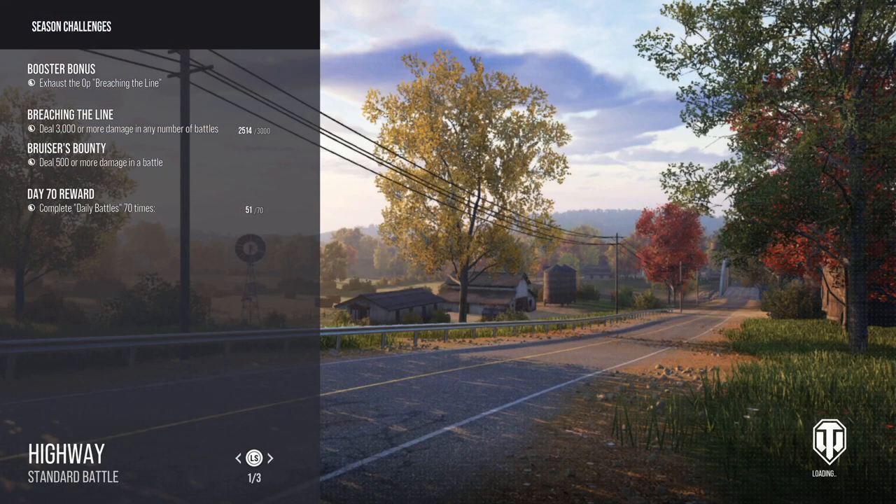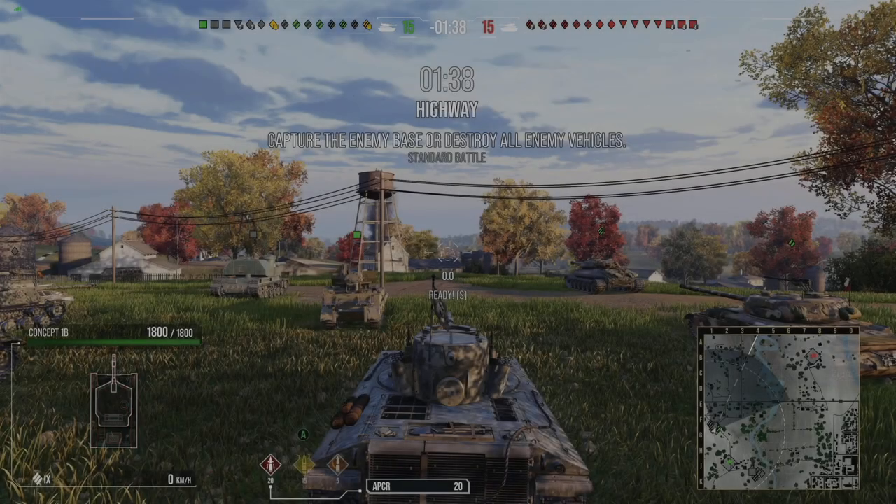We're on Highway. You guys know how Highway is — it's a pretty decently sized map combining city and open terrain, a lot of hull-down spots, and a couple other things in between. You've got the bridge dead center, which is really good for hull-down or just trying to get additional spotting in.